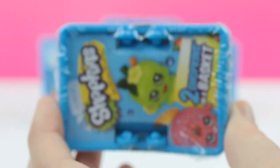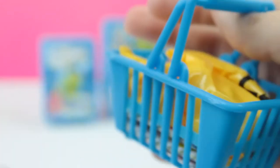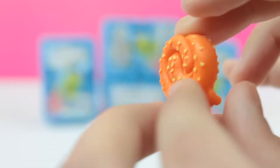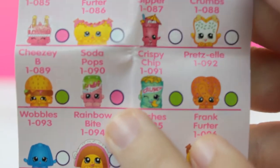Okay, so I'm going to open up the next one. I can never get these open correctly — they make these impossible to open. It looks like we got a pretzel. I don't know her name, so let me check it for you guys. Okay, so there she is — her name is Pretzel. She's a green dot so that means she is rare also.